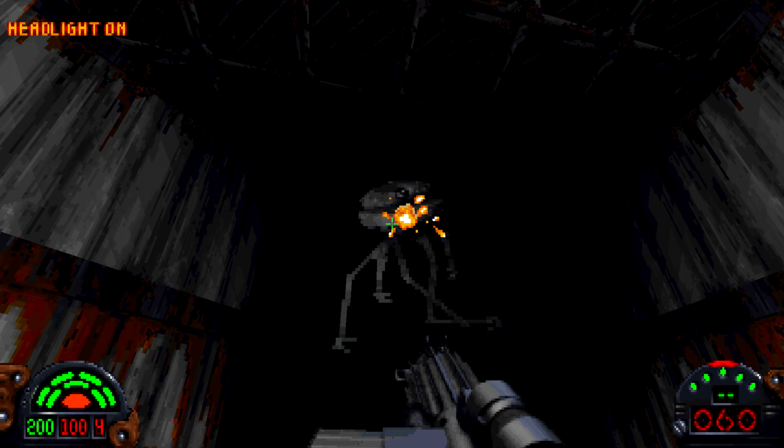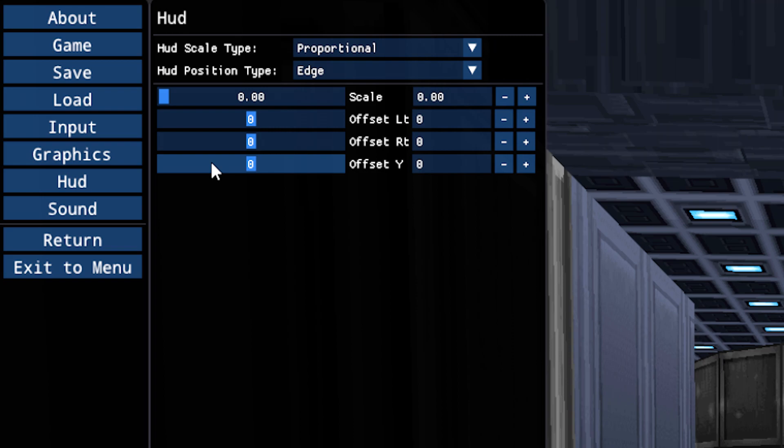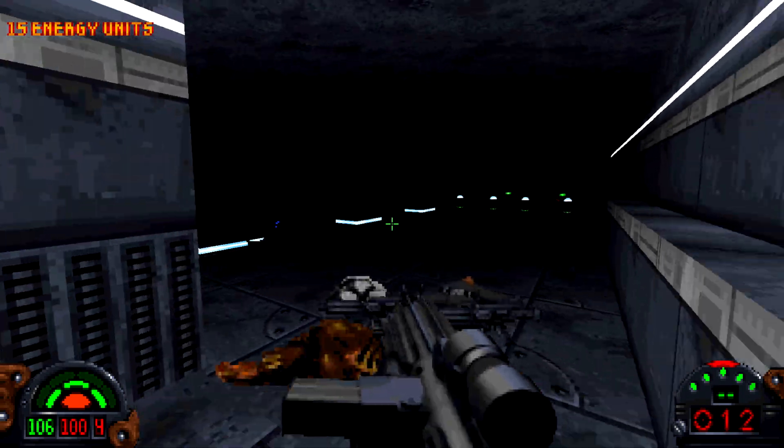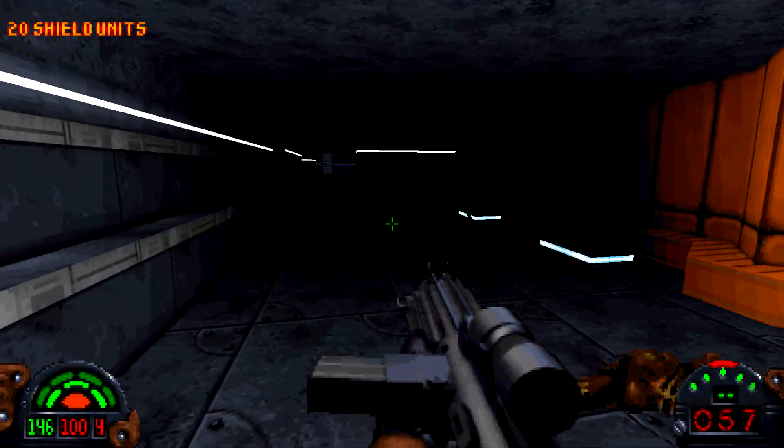If you want to tinker with HUD placement, or maybe you don't want it at all, you can toggle that menu right here, which allows you to scale it to exactly whatever you'd like. So it gives you the options — either the game handles it or you do — but either way, you have a lot of control in this.